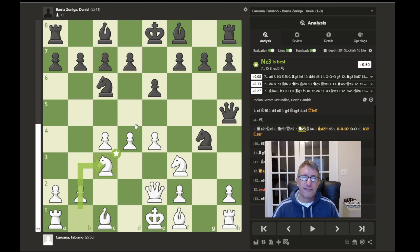The game continues with the developing move knight to c3, which the computer gives as best. It is almost always good to develop your knights to f3 and c3 where they control a lot of central squares, and to develop your knights before your bishops, as the knights are slower so it's better to bring them out first. The bishops can go across the board in one move, but you don't always know exactly where the best square will be.